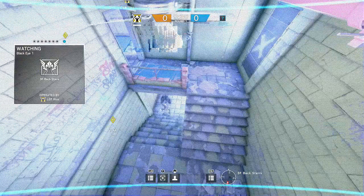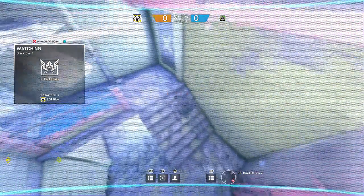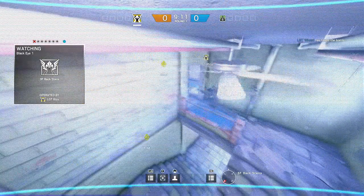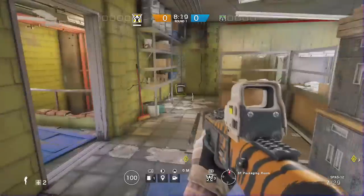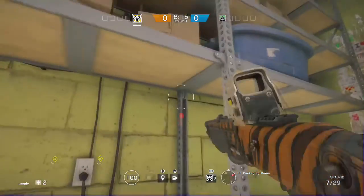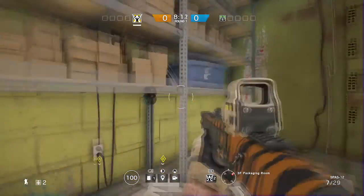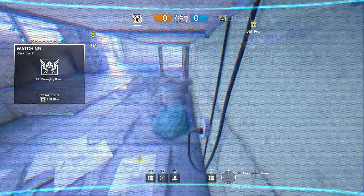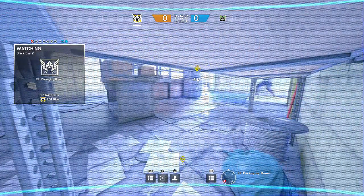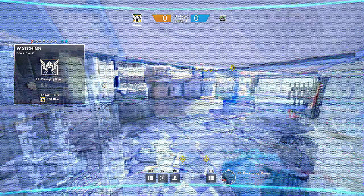LGT Wizard is here to help demonstrate that. As he pushes up, we have full view of them and he's not going to be focused on the camera. Next position is inside the B bomb room underneath the storage rack. You want to throw it on the middle metal pillar, and that's going to give you a good view — as Wizard walks through, you'll be able to see the entire bomb site.